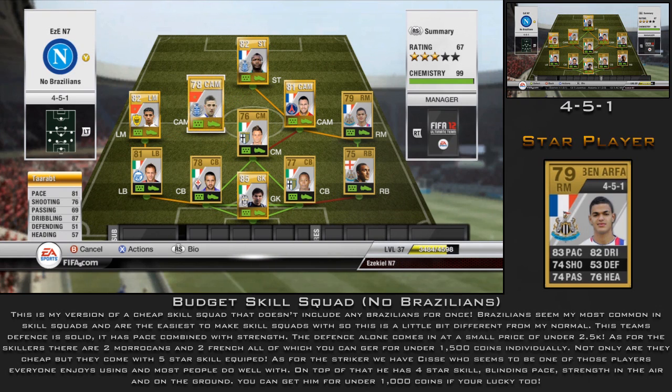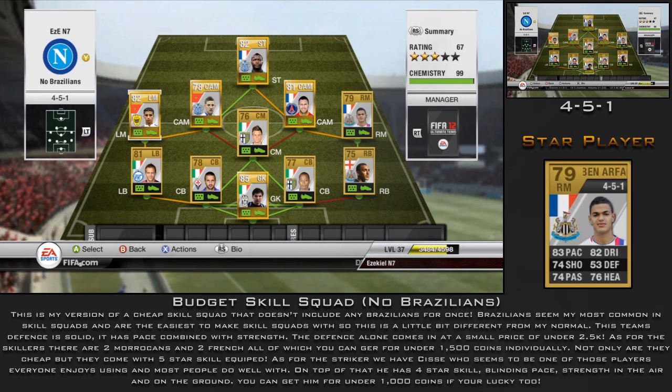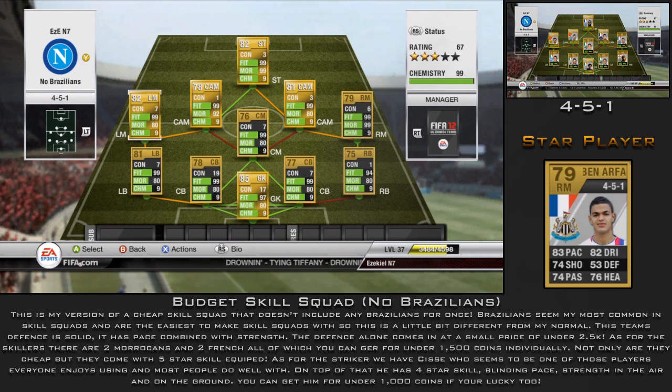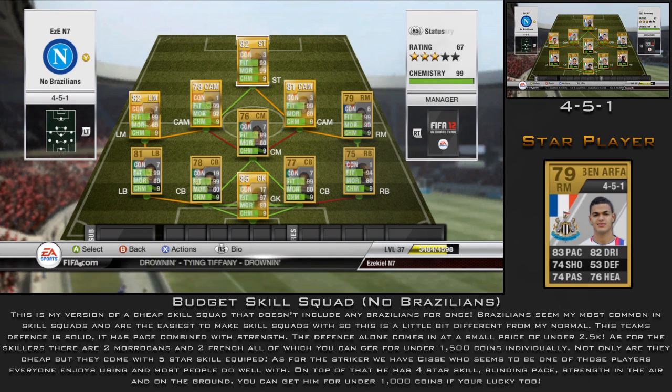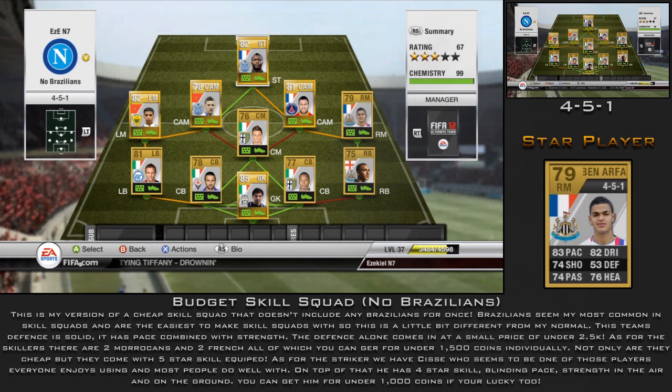Tarap has 81 pace, is a 5-star skiller, has 76 shooting, and 87 dribbling. He also has a 5-star weak foot, which you'll know from my other You Choose Our Build video. He gets his chemistry through a Morocco nationality link even though he's in the Russian league, and he also links with Cisse because they're from the same team and league.